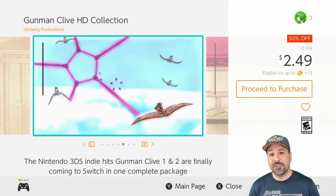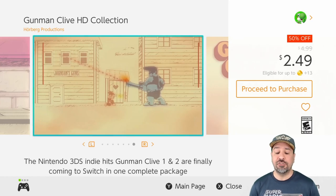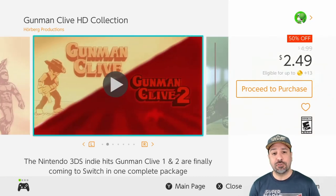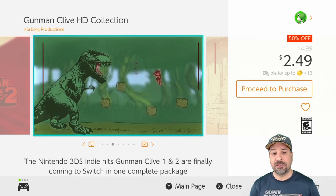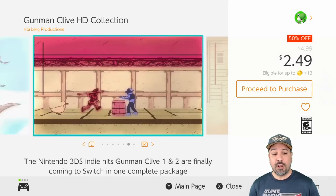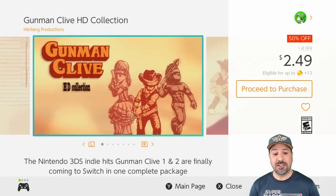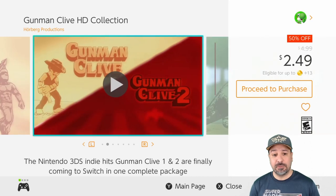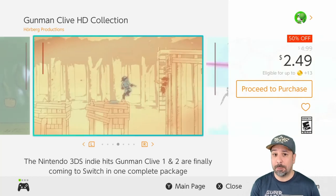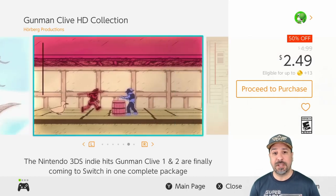Next is a game so amazing in value it was even featured in the main eShop deals video this week — the Gunman Clive HD Collection. It's an awesome action 2D side-scroller with a really amazing visual style that looks like all the graphics were hand-drawn on a paper page. The gameplay is also great — a 2D side-scrolling shooter with some Mega Man-like action. It's one of my top picks this week, currently 50% off for $2.49. It's hard to think of a better way to spend under $3.